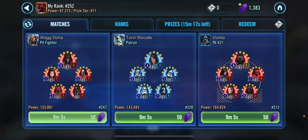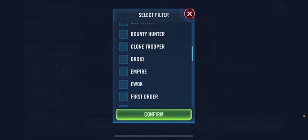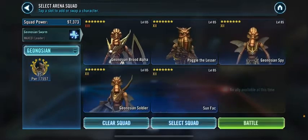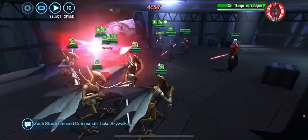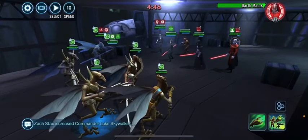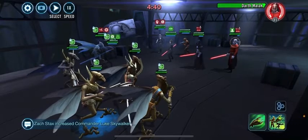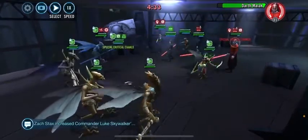And then I'll spend crystals and put them in the wrong order, just to see how it goes differently. Notice how Poggle did not apply Ability Block because there was no Tenacity Down. Also, he got countered because the cleanse couldn't clear the taunt — the taunt gets cleared last.